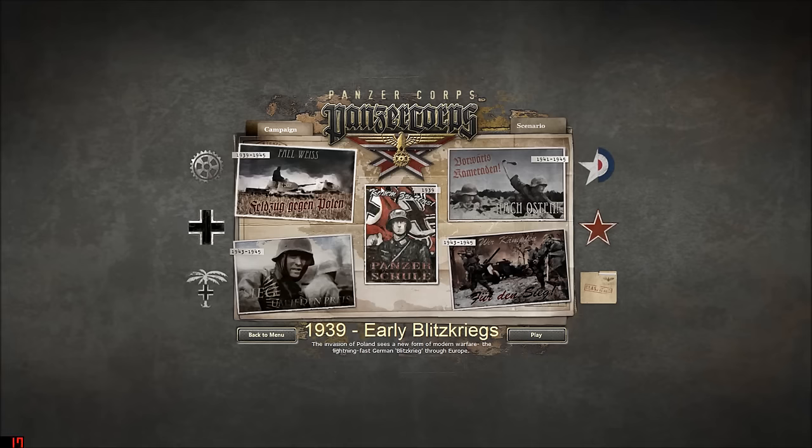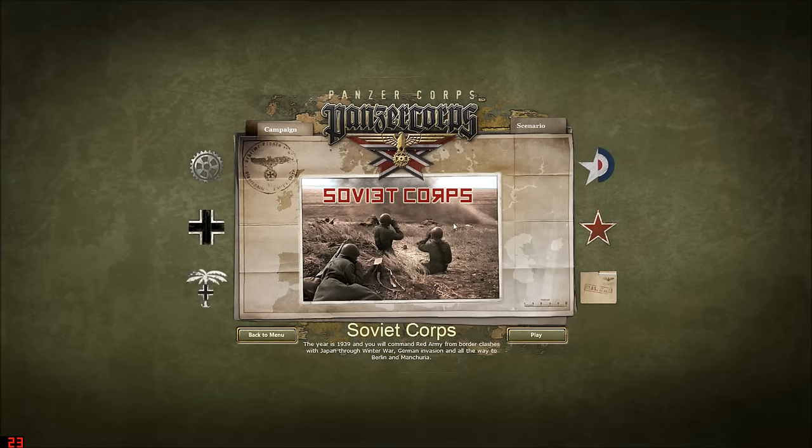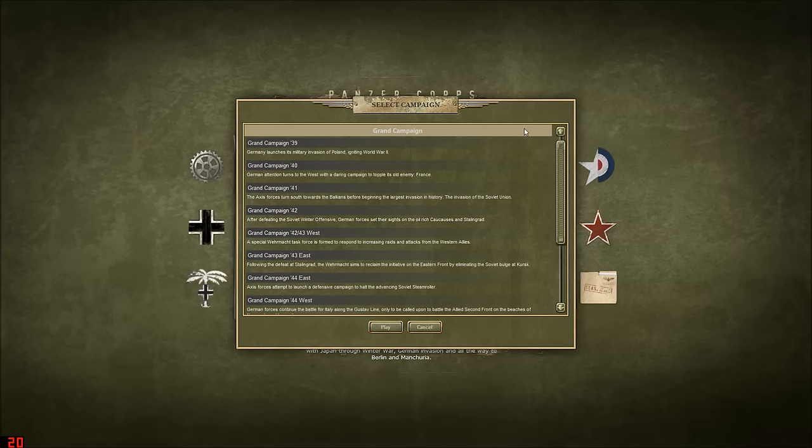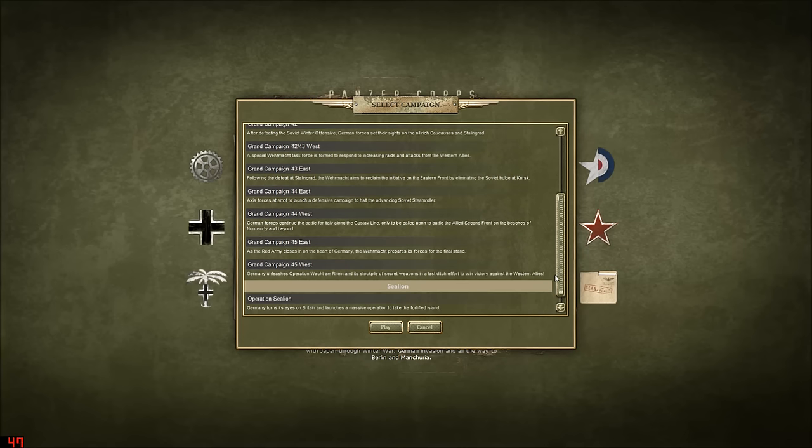I'll show you guys here as a little sneak peek of the future. It's one of two things we could do. The most recent release for Panzer Corps - update, DLC, whatever you want to call it - is the Soviet Corps campaign. The year was 1939 and you will command the Red Army from border clashes with Japan, through the Winter War, German invasion, and all the way to Berlin and Manchuria. Or we could take a look at the Grand Campaign.